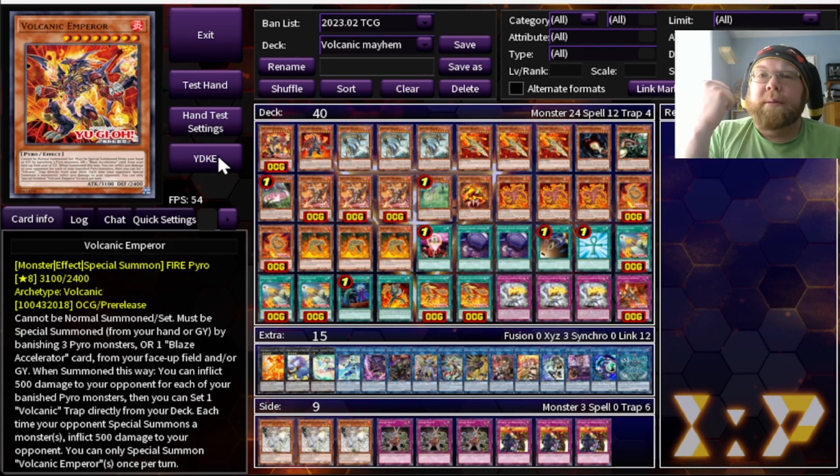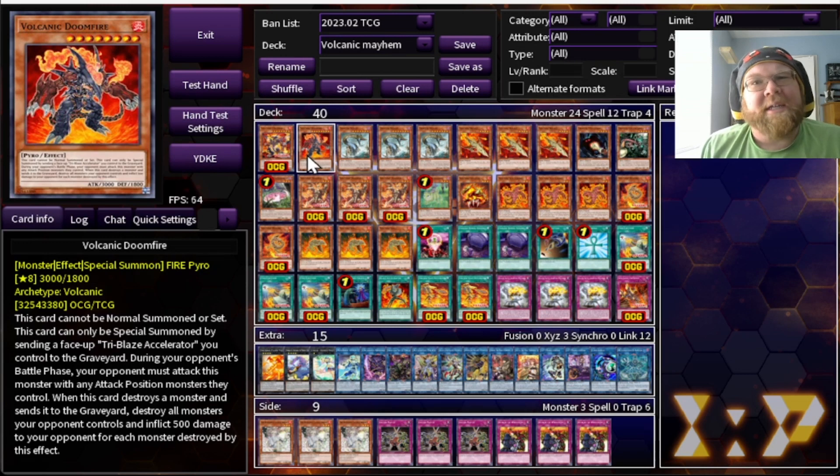With these fiery boys, attempting to nuke and burn our opponents into the ground. We've combined a little bit with the Dangers today to help us get things into the grave, help us have field presence, etc. This is a deck with a lot of moving parts. For our main deck today we've got one of the new Volcanic Emperor — an amazing new boss monster, never dead so long as you've got stuff in the grave. We have one copy of Volcanic Doom Fire, a nice backup boss monster.